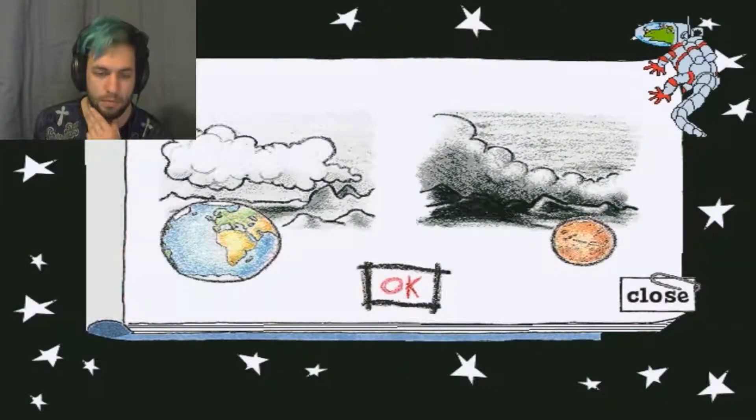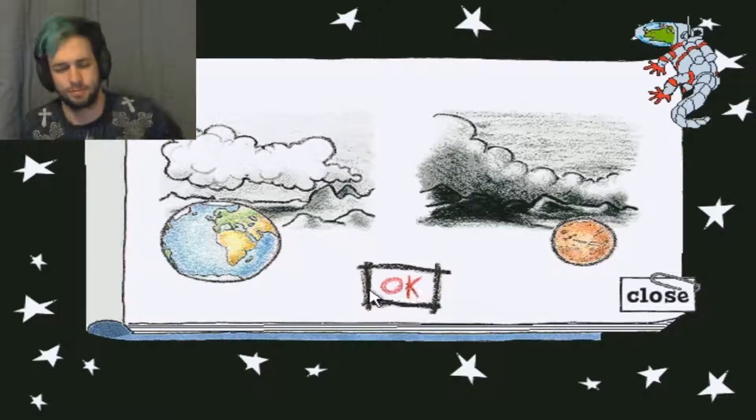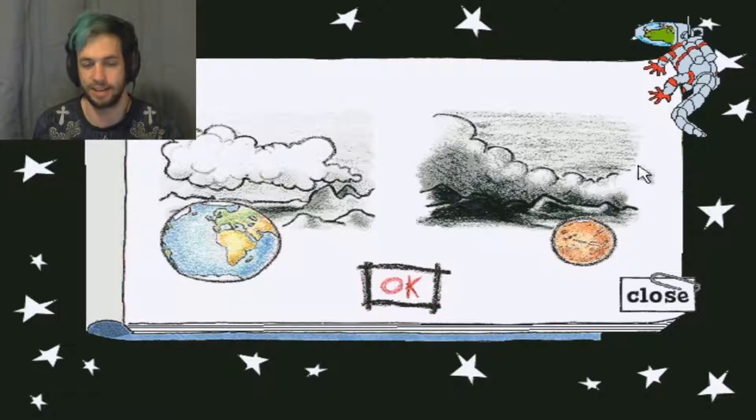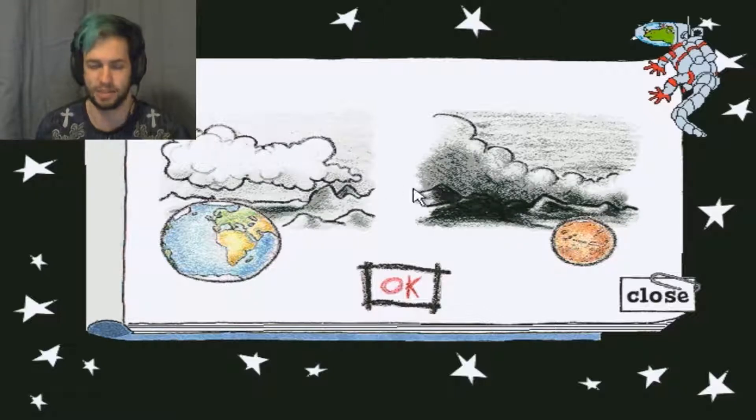Welcome to Mars Match. These pictures may look a lot alike, but they're not. One is Mars and the other is Earth. The object here is to line up the planet with the right picture. Click on either planet to switch their positions, then click OK to see how you did. Three strikes and you're out, but hey, you can always try again. I'm going to assume the one with the darker skies is going to be Mars rather than the lighter skies ones, because they're both in black and white. They both have mountains. They both have clouds.